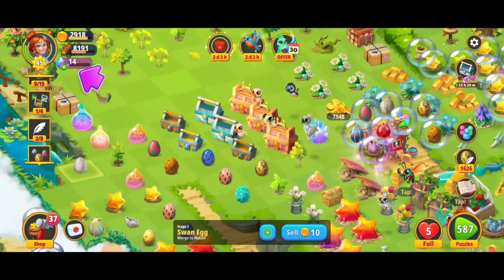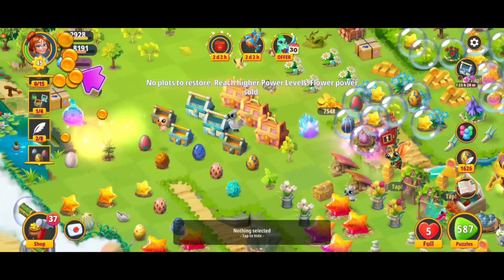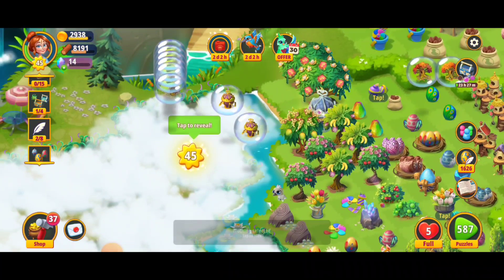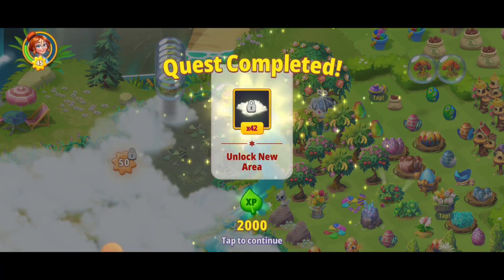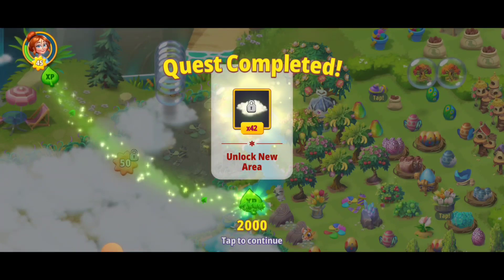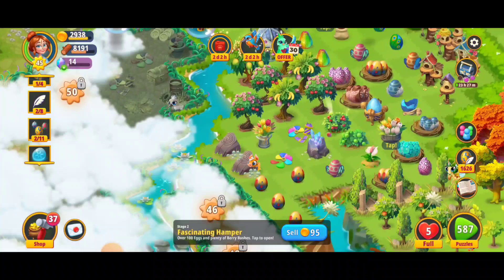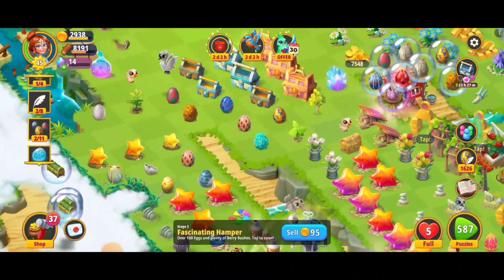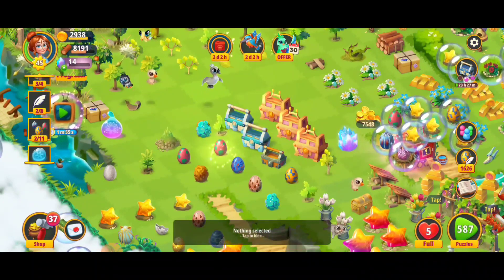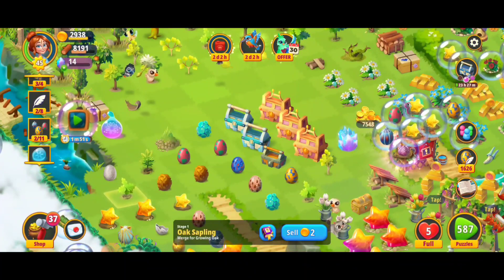We're going to start by opening up the Opulent Supplies — we just got a bunch of eggs and a couple orbs. I'm going to go ahead and tap those. We've got no plots to restore here since I recently powered up to level 45 and just unlocked this new area. Now if we launch the orbs they can heal that area — beautiful. Next, let's open up some more Opulent Supplies; we got one or two eggs and a little item — not too shabby.